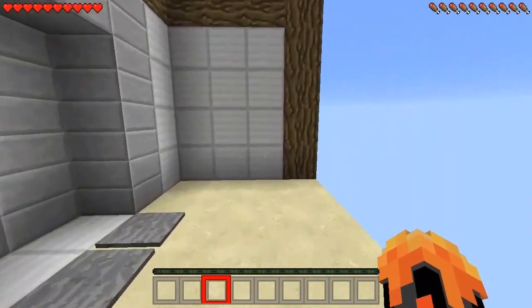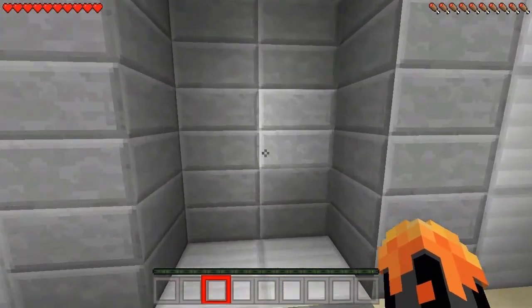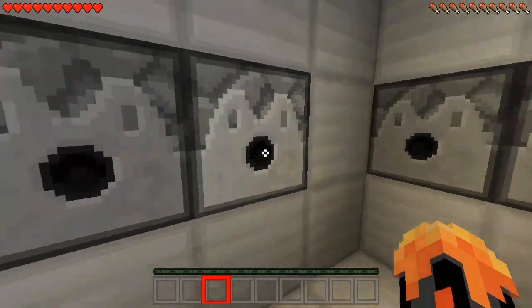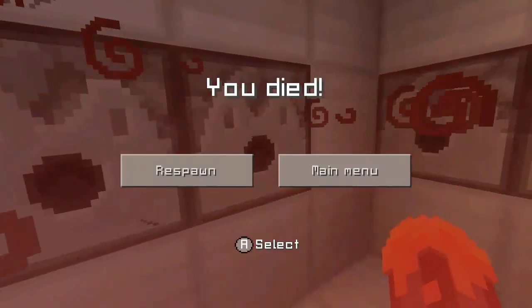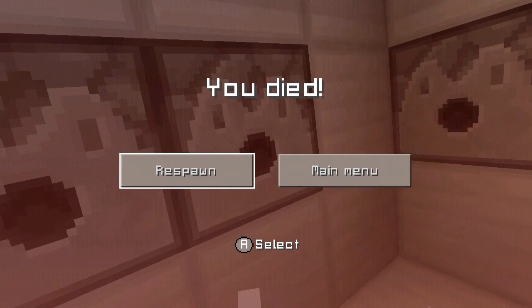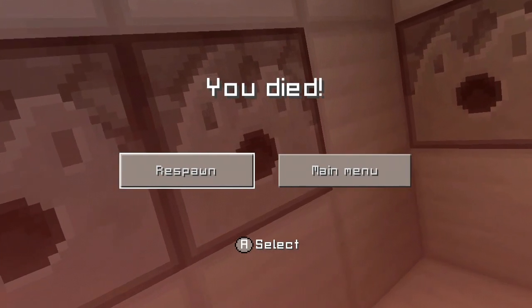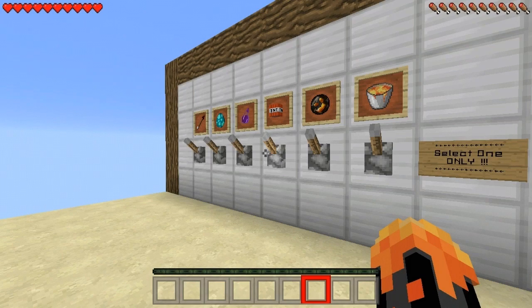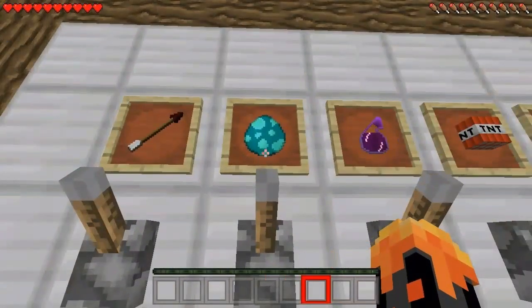The next one is a poison — a splash poison potion. Let's flick this lever down and hop inside and wait to die. There you go, as you can see it only takes two hits and it is very fast.